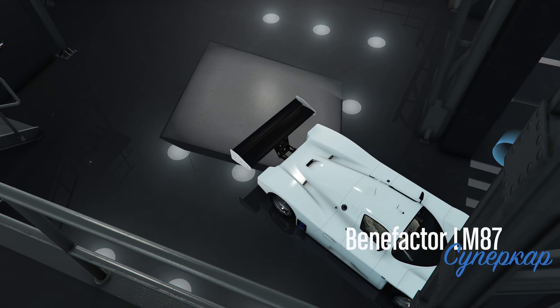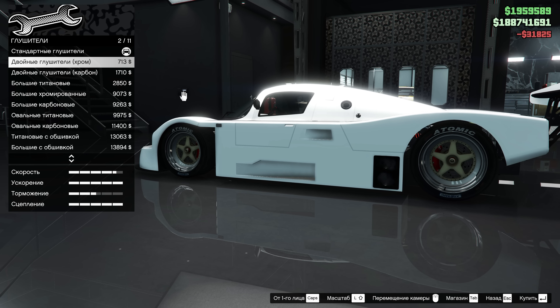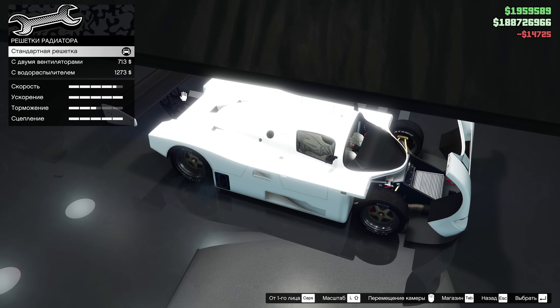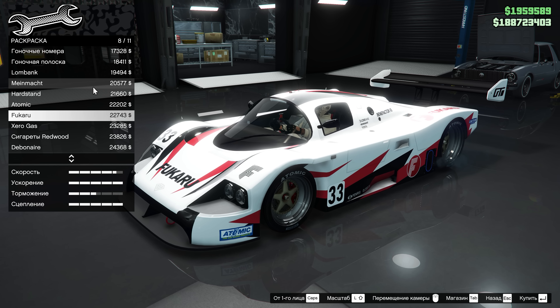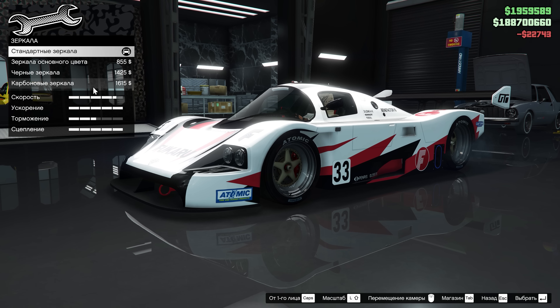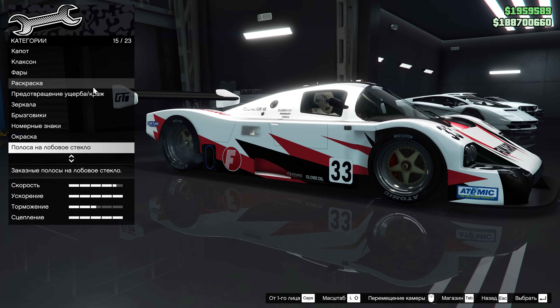Самое главное забыл сказать: автомобиль рассчитан исключительно только для одного водителя. Несмотря на такой достаточно уже готовый вид, тюнинга тут достаточно. Можно поменять текстурки глушителей, открыть капот и заменить решетку радиатора. Капот — он же передний бампер — также полностью меняется. Хотя самих вариантов тюнинга не так и много. В общем покапаться можно, но в первую очередь конечно же нужно выбрать раскраску.